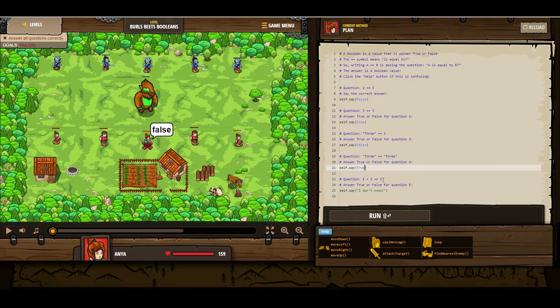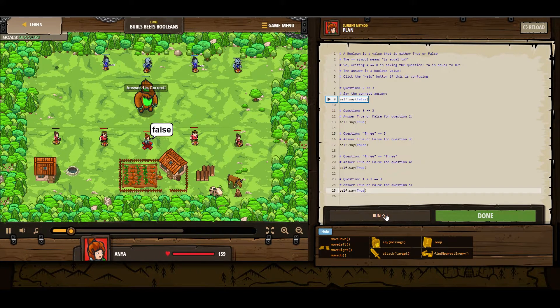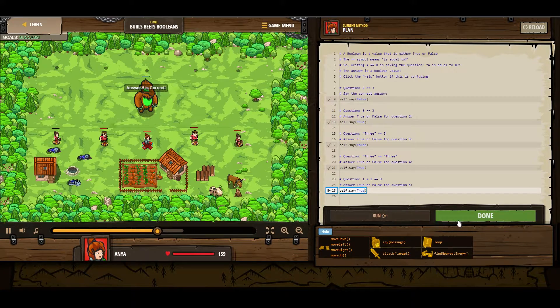And then one plus two equals three — one the integer plus two the integer equals three the integer — that is also true. So we have: two equals three → false. Three equals three → true. String equals integer → false. String equals string → true. And one plus two equals three → true. That should take care of it. Level complete.